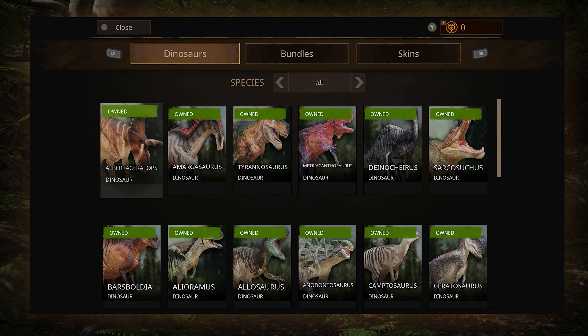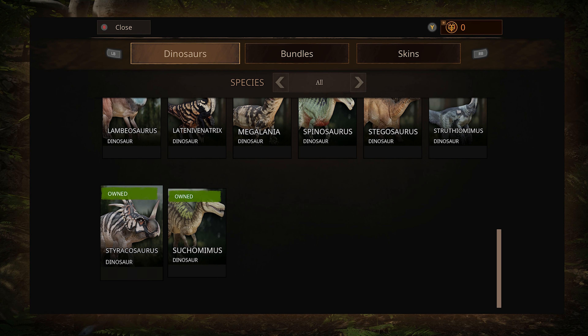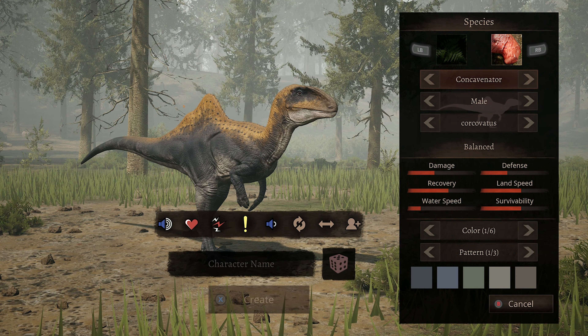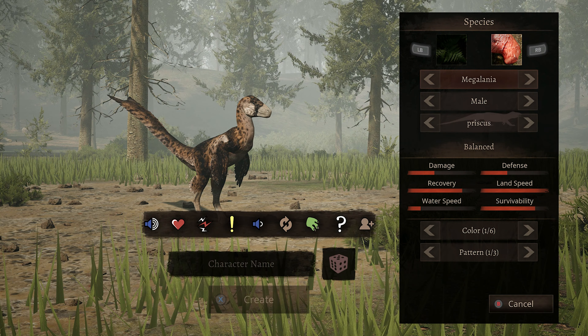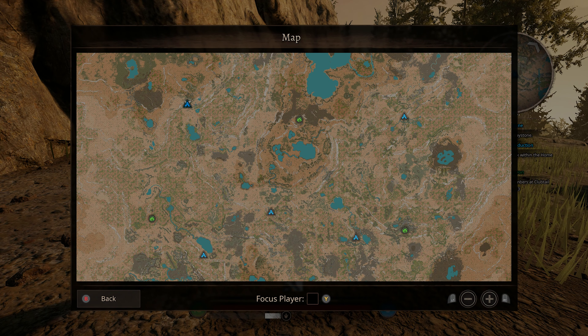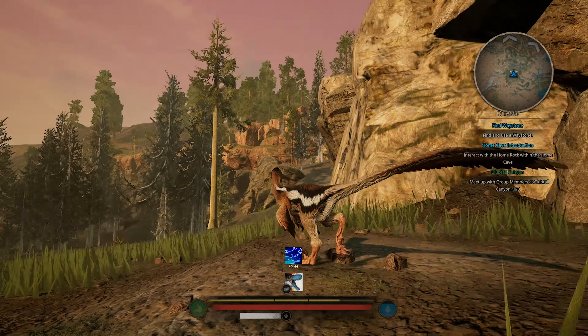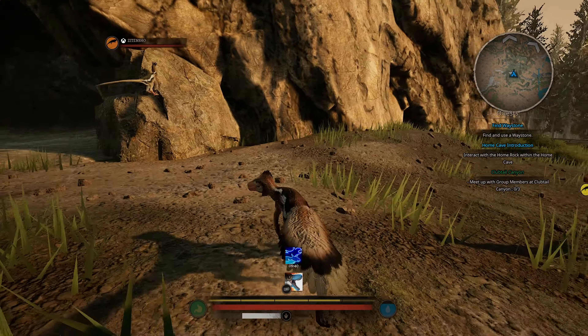When it comes to gameplay, you will choose from one of 26 dinosaurs, either a carnivore or herbivore, each offering their own stats. You can alter their skins to your liking. After that, you will drop into a roughly 5 mile by 5 mile forest map as a baby dinosaur. This is the only official map currently, but a second map is on the way. Modded maps are available.